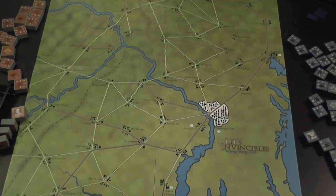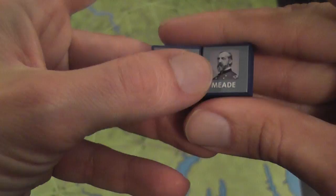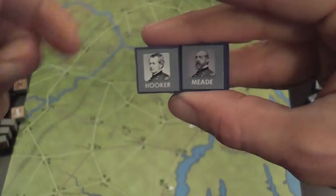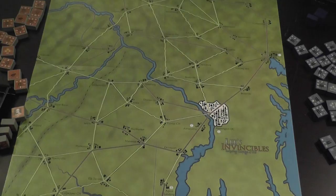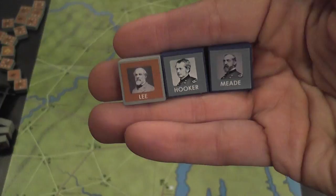The only real rule has to do with the commanders of the Union player. The Union player starts with Hooker as the main commander, then you roll dice, and at some point Hooker will most likely be replaced by Meade, who has better ratings and better chances of getting extra command points during a turn. Each leader has a different rating for that. Surprisingly, after playing the previous game, the leaders here don't really have any specific special powers or abilities like in Grant's Gamble.